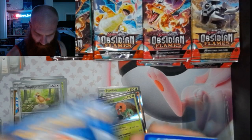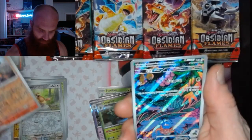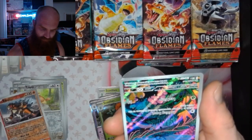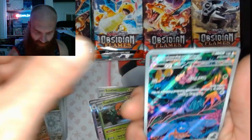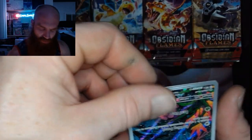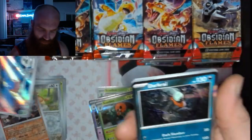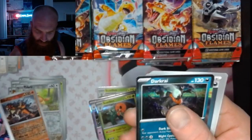Pack 7: got an Entei. It got put upside down somehow, but we have a Gloom — a little Illustration Rare — and a Dark Eye.